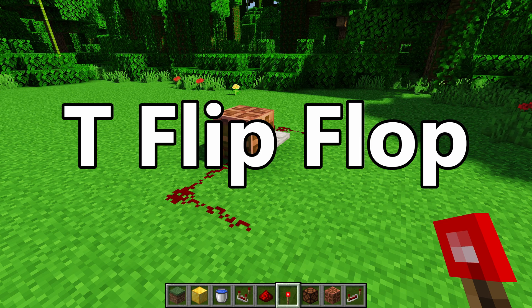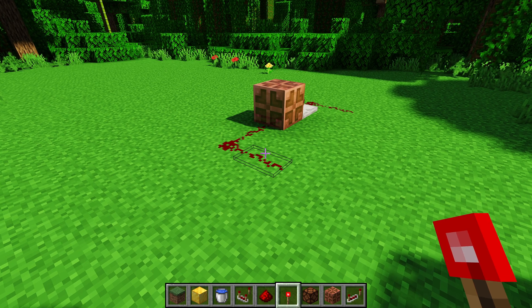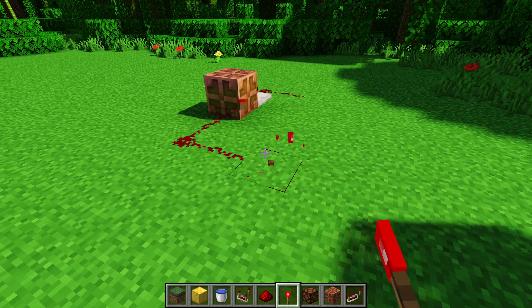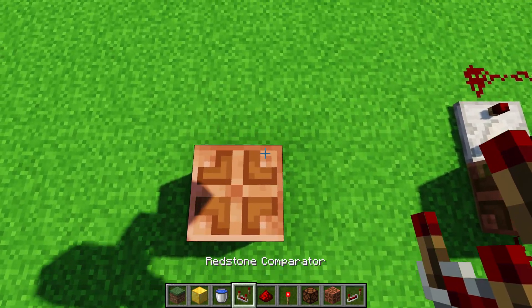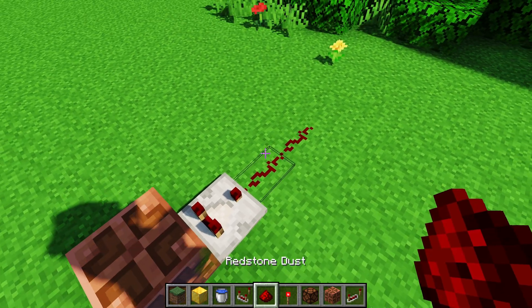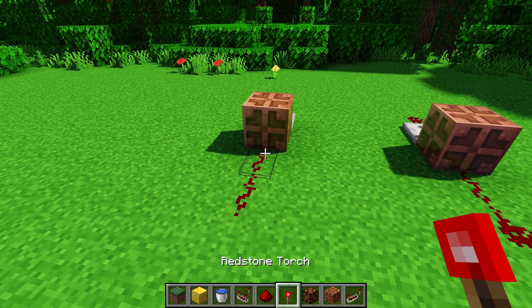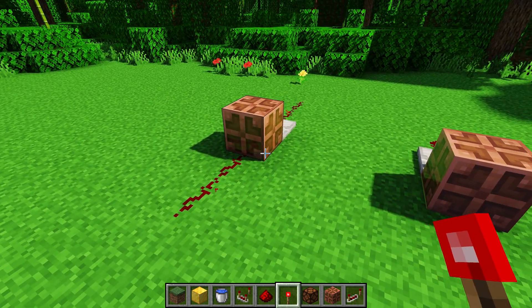Next up is the T flip-flop, otherwise known as the toggle flip-flop. It essentially has an input that toggles whether or not the output is on or off. The way you make it is a copper bulb of any kind, then you have a comparator facing away from the bulb. The output of the comparator is your output, and the input is whatever can turn the copper bulb on and off — I just use redstone dust with a torch, but that could be anything you want.